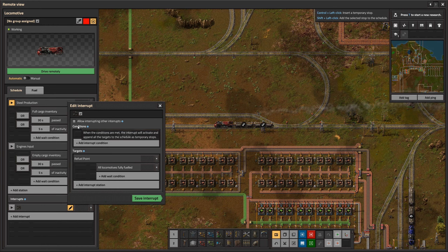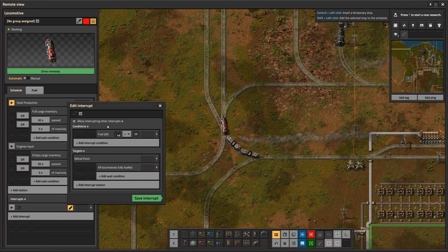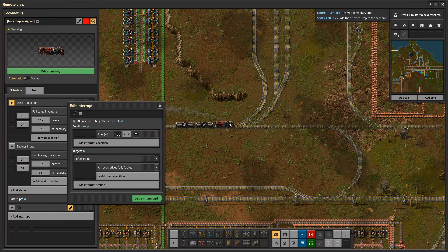What does this interrupt actually do? All trains need fuel, and right now we have 45 coal in the train. This interrupt checks how much fuel is in the train, and once it goes below a certain number it interrupts the regular schedule — instead of going between 'Steel Production' and 'Engines Input,' it sends the train to a refuel station. Opening it up, we have a 'conditions' tab and it checks for 'fuel all,' meaning all locomotives attached to the train.